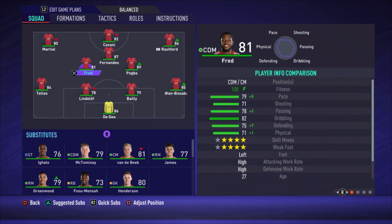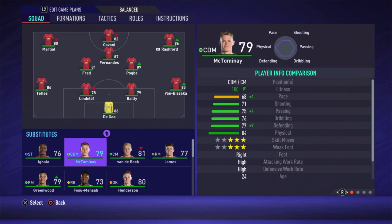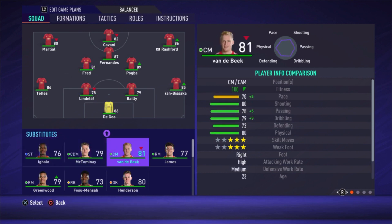Fred can play as a defensive midfielder but it's not ideal because of his high-high work rate — he runs forward. I'll show the instructions later; we set stay back while attacking but sometimes he ignores it. McTominay also has high-high work rate with the same problem, better defensive stats but slower at 68 pace versus Fred's 79. If Fred runs forward, his pace gets him back to defense faster, which is why I prefer him.